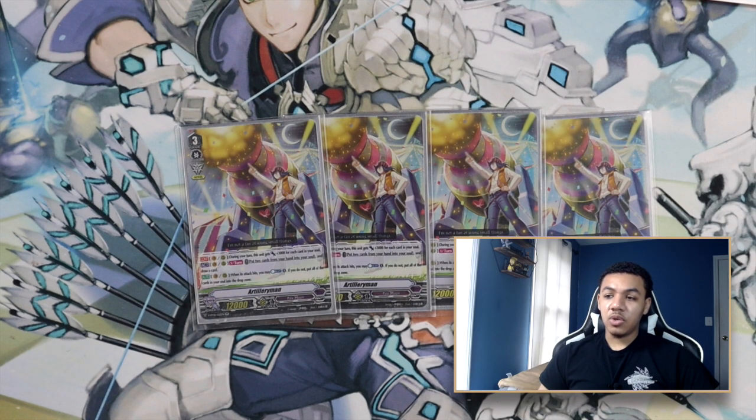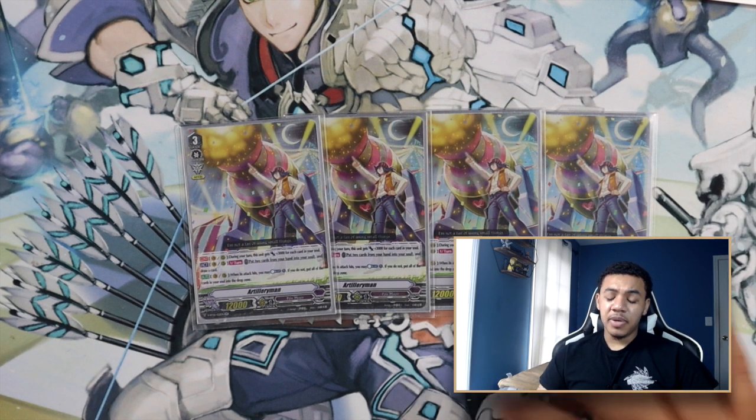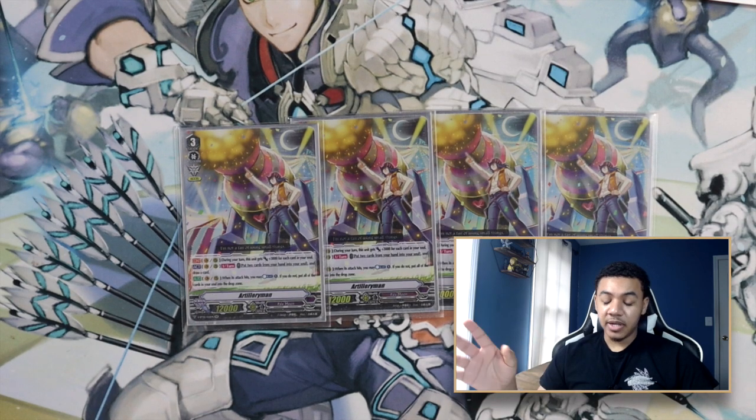Throughout the game you will be utilizing Artillery Man as a booster, which gets you around his Counter Blast cost. You will never attack with him unless you have the setup for your final turn. Being able to swing for 43k columns means you've hit a high enough threshold that your opponent will either have to use a sentinel or take the damage. The second ability to take cards from your hand to your soul to draw is an ability you'll use a lot. Getting rid of grade threes in your hand is the main thing I use Artillery Man for, because putting two cards with no shield value from your hand into the soul to draw a card that potentially does have shield value means you really didn't lose out — you just plussed one.